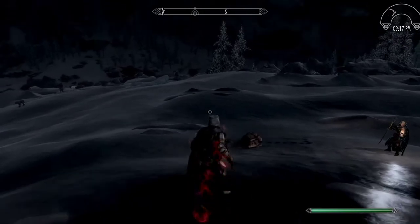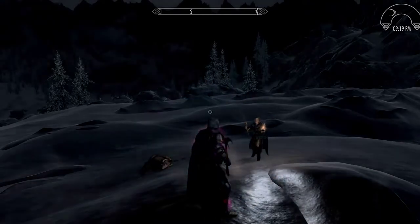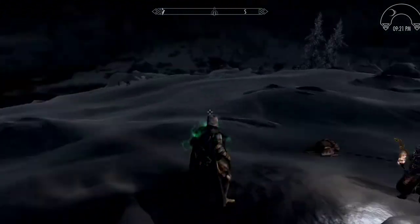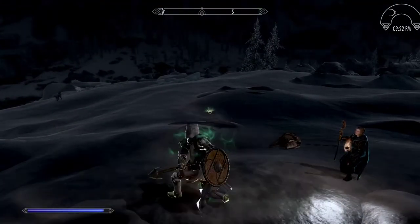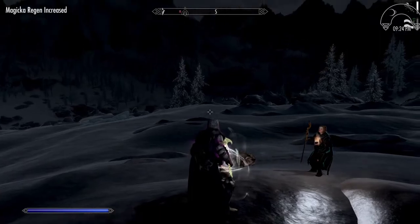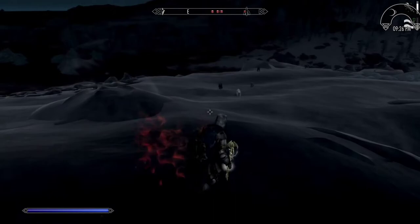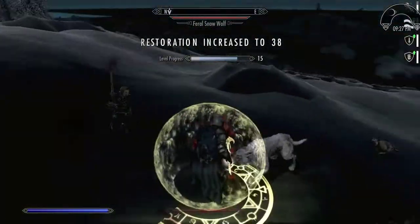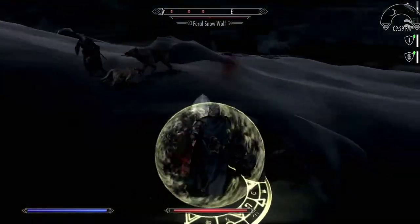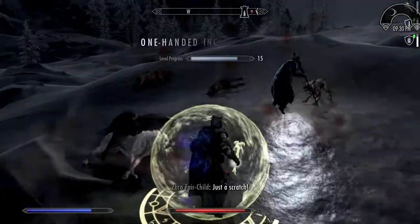It has four slots — blue, red, purple (or pink maybe), and green. I use green mostly for healing. Purple is when I need to fight undead. Red is when I have many enemies. I can cycle between them if I wanted to.